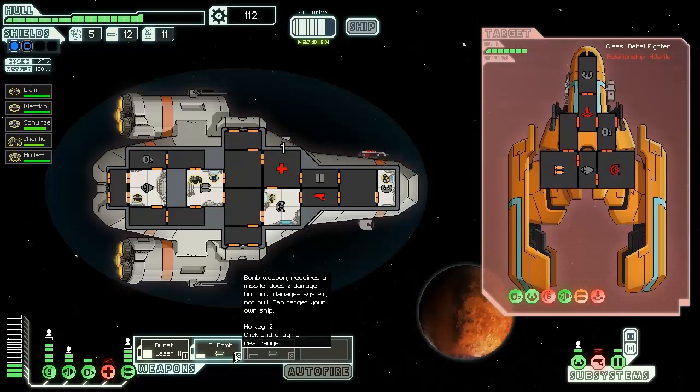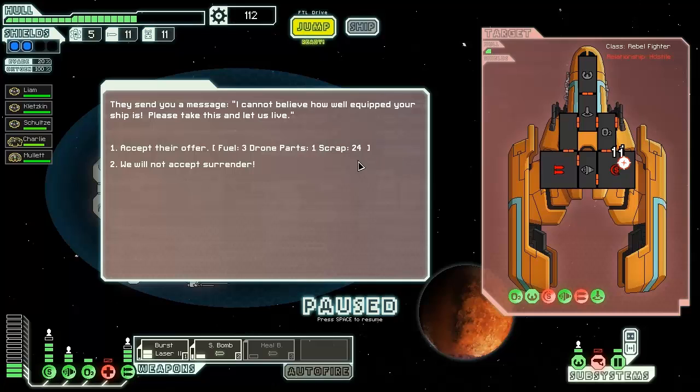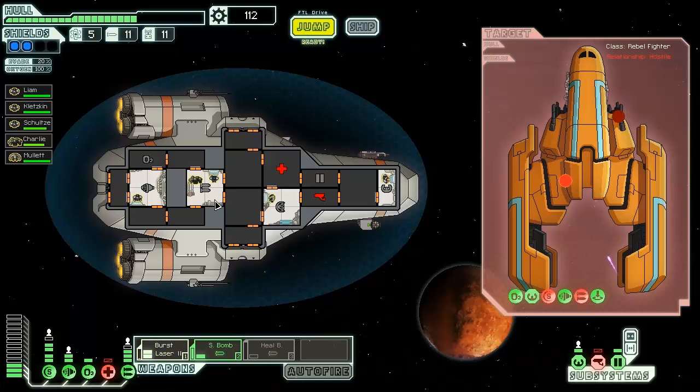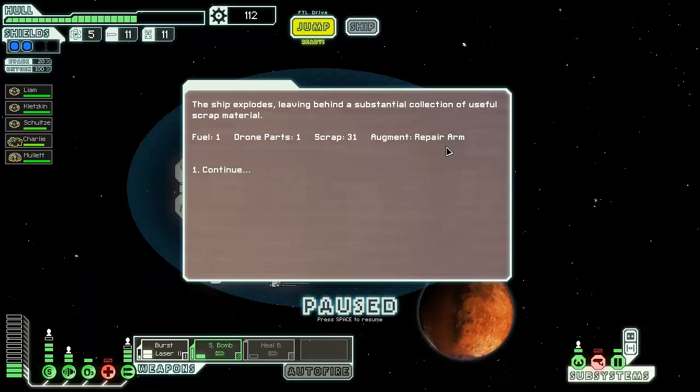Three hits - they're hitting me pretty hard. Those missiles are getting through. At least their weapons are down now. We're gonna burst laser their shields. They offer fuel - nope, we're not gonna accept surrender because all we have to do is hit them one more time. They don't even have time to repair their weapons. Boom - we get fuel and an augment: repair arm.